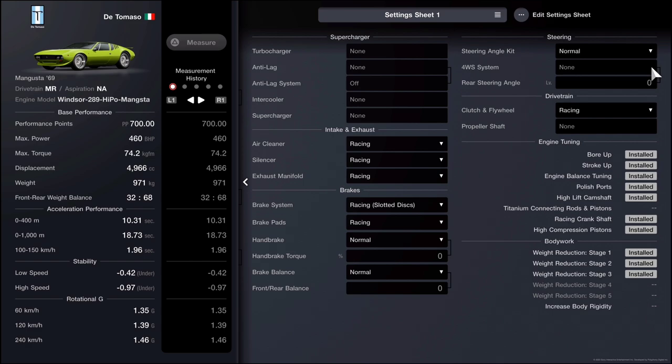The vehicle produces 460 brake horsepower and comes in at a weight of 971 kg, which is a really good power-to-weight ratio — especially in these older vehicles, it just makes them extremely overpowered. With the performance points set at exactly 700, we are good to go. If your performance points are not exactly at 700, be careful — depending on whether you've added a livery or your wheel offset is set to wide, that can throw off your tune. Personally, I like to avoid adding liveries because it can actually adjust your performance points.